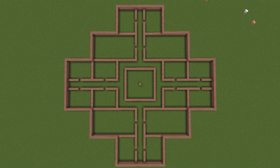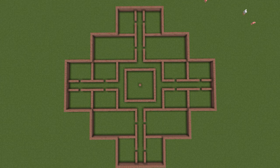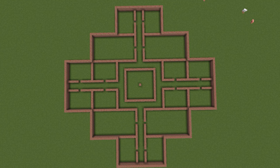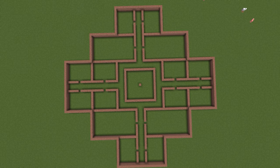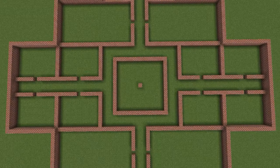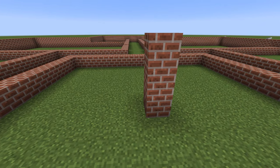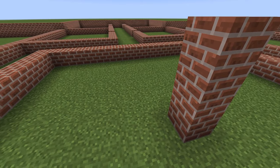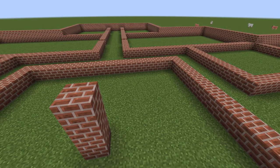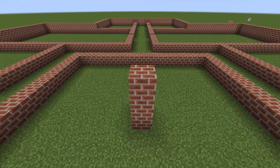Hello guys and welcome back to another Applied Energistics 2 video. It's been quite a while - I was asked in a YouTube comment to revisit the large ME controller design video. We were able to solve the problem, and I thought I'd go through how to build a base around a central ME controller of a certain size: how to connect different rooms, how to set up autocrafting, storage - everything a real network needs.